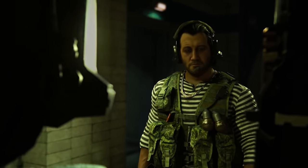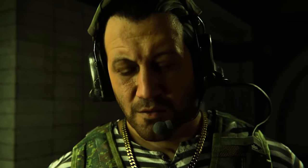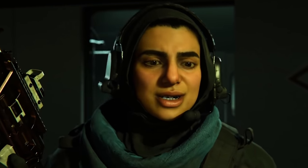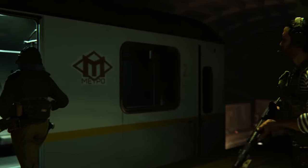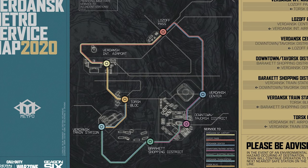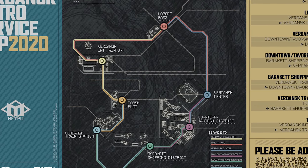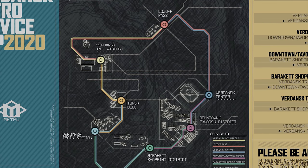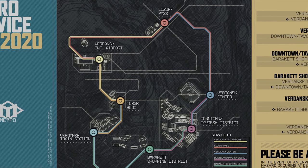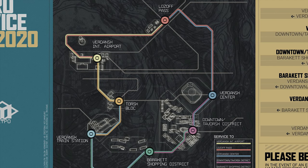Infinity Ward shared a map of what the metro system is going to look like, along with additional details on how it works. There are some pretty cool things they've implemented. The map highlights seven stations we already knew about from the Season 6 cinematic: one at the airport, one at Lozoff Pass, one at the Verdansk center, one in downtown, one in the shopping district, one at the train station, and one at the Tvorsk block area.